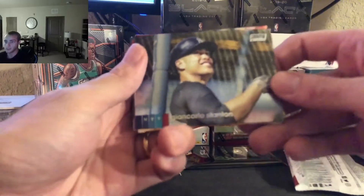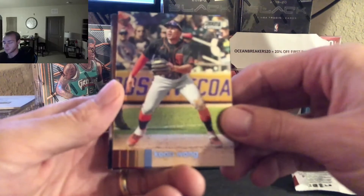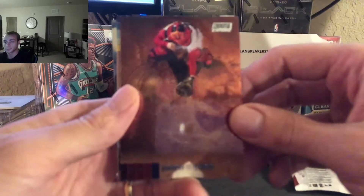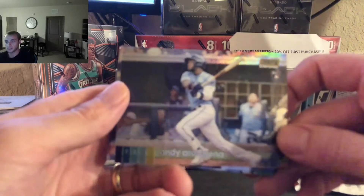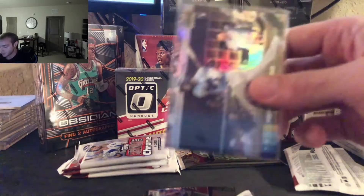Starting us off, we got Giancarlo Stanton. Next, we have Keen Wong. And then we have Jason Varitek. And then we have a nice Randy Arozarena — nice rookie refractor Randy Arozarena. Very nice. Let's sleeve him up quick. As you know, everything gets sleeved; worthy ones get top loaded. Nice way to start us off there.